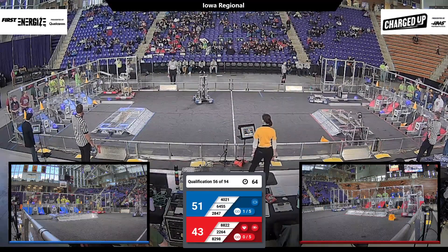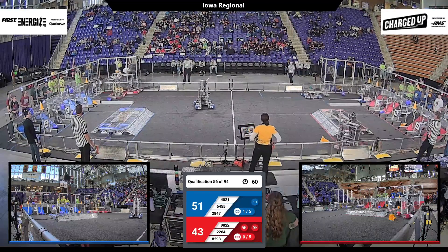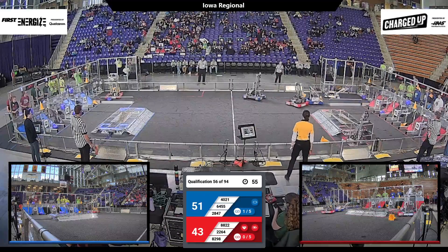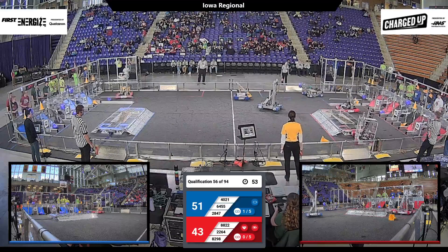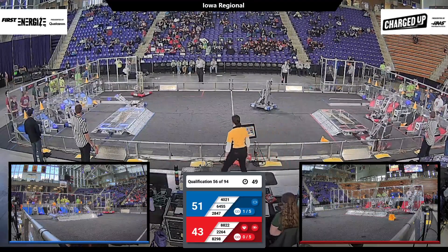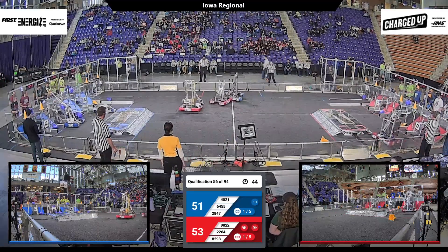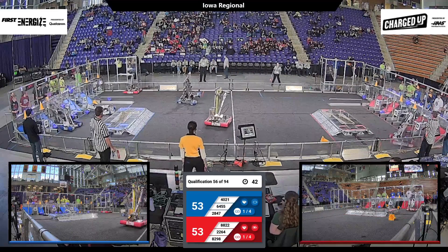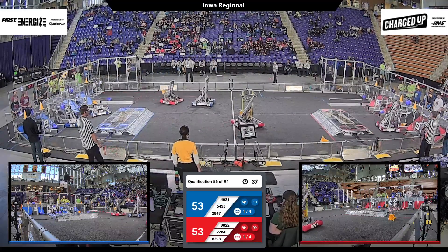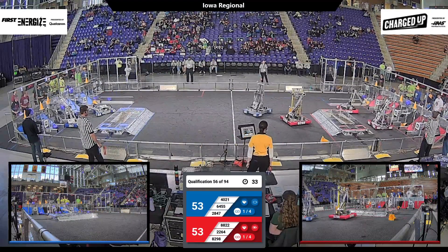They've got a single-digit lead as we call about a minute to play. Red Alliance at the loading zone trying to gather cones. 22-64 shakes off some contact, they avoid 28-47, get centered — they can form a link, and they will. 8-47 of the Blue Alliance trying to get a cone placed, almost lose the grip. Bring it up high, try again — that cone is secure.